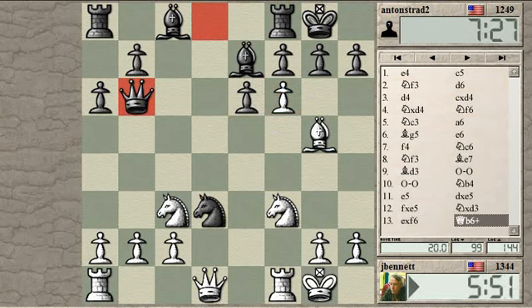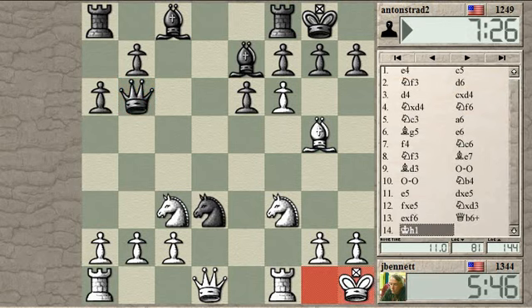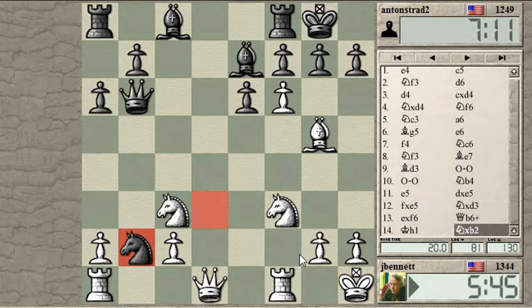Check. It moves the queen with check. Does that help? Well, the knight can go here, then — so we can win the exchange. But after knight takes, rook takes, knight f2 check, and rook takes f2. The rook is hanging, but so is his bishop.